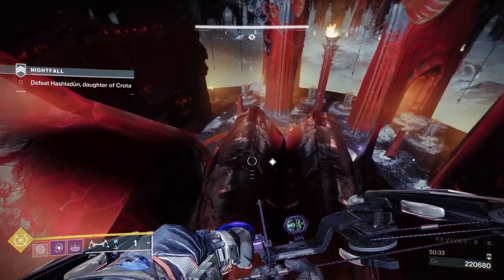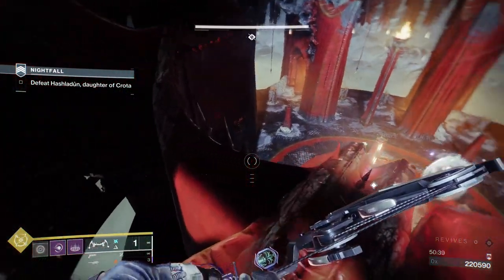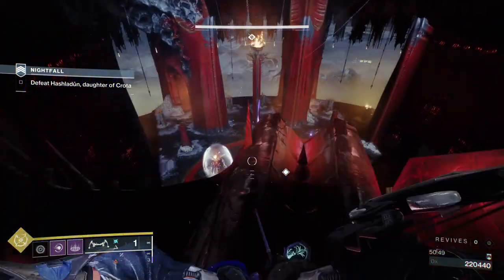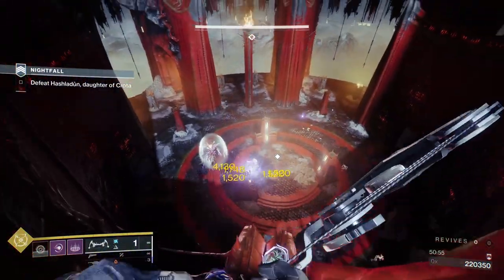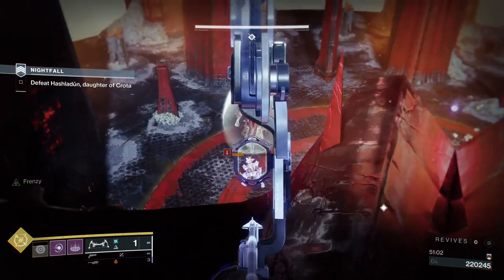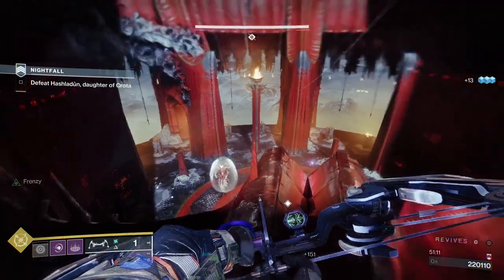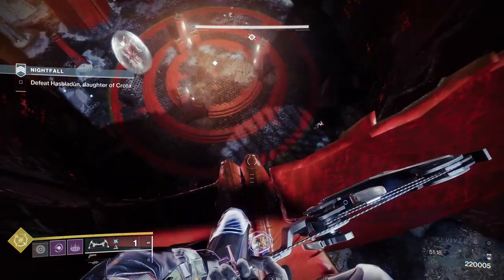Heavy ammo was never something I worried about during this run because I knew the game was going to give it to me. I'm just doing damage to the way I was doing it. There are four points you can jump between on this boss area — you can jump from side to side as long as you land back on the platform. I'll throw a grenade, jump up to break the shield, and keep jumping up until he moves out of cover. And there we go — I killed him, there's a brick of heavy. While the boss is still shielded there are still ads in the arena.